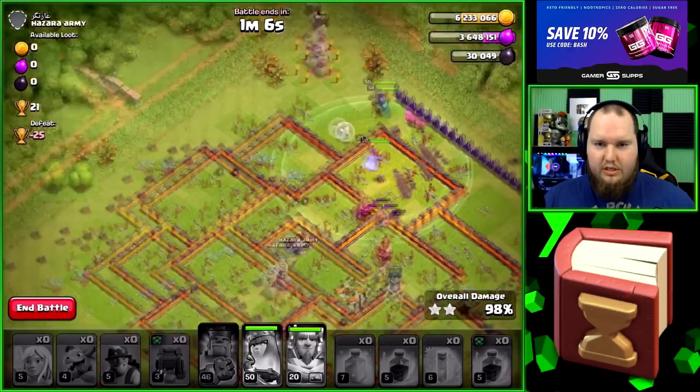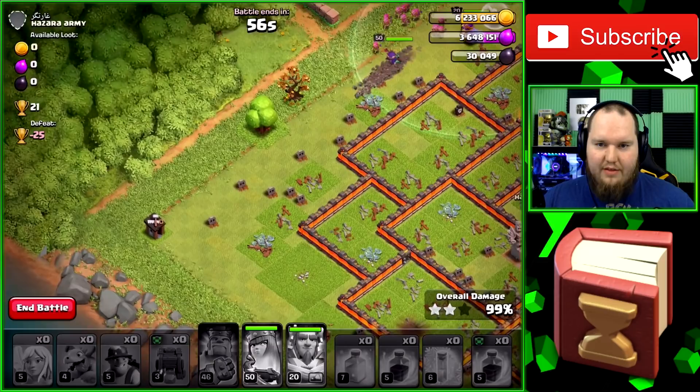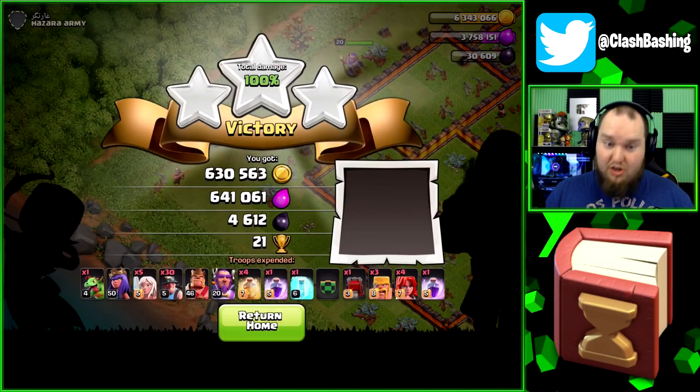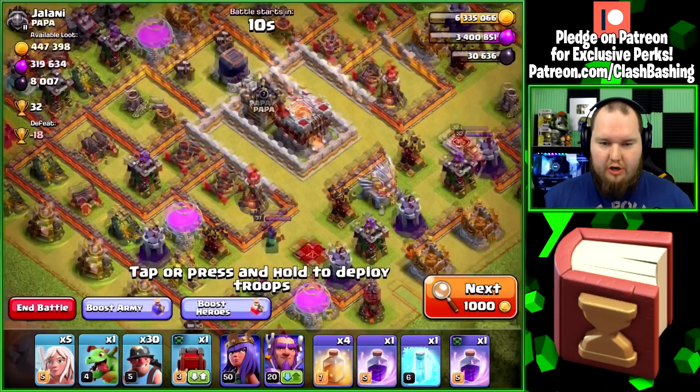We got a couple builder huts in the corners — one up there, one over there. The miners and queen will get to it fast. Look how fast those miners are, they just fly through underground, passing the queen up, passing all those archers and they will take out that builder hut. They beat the queen! Nice little three star. That's a good way to start us off — 600,000 gold, 600,000 elixir, 4,600 dark elixir.